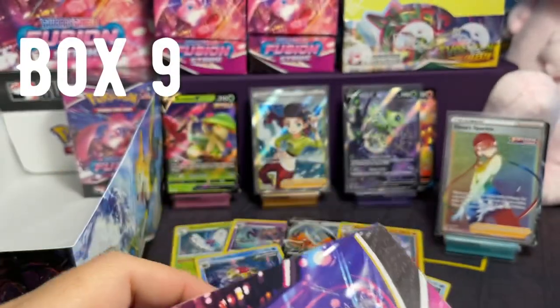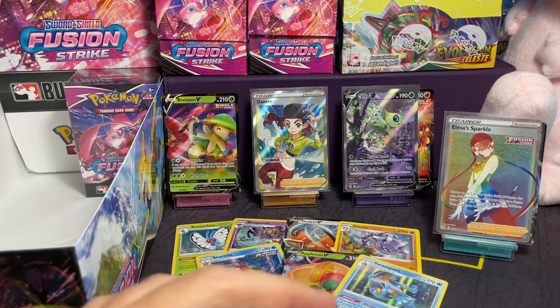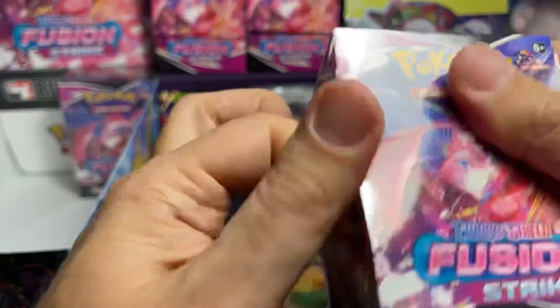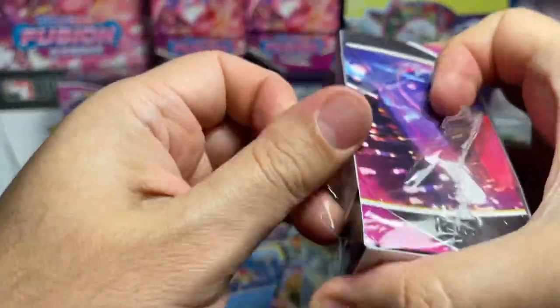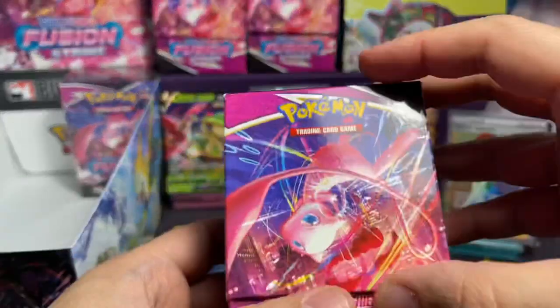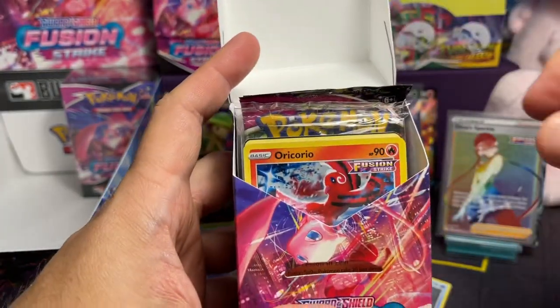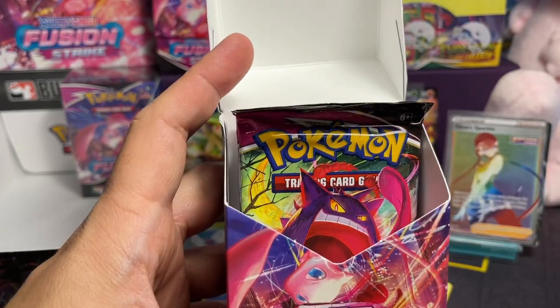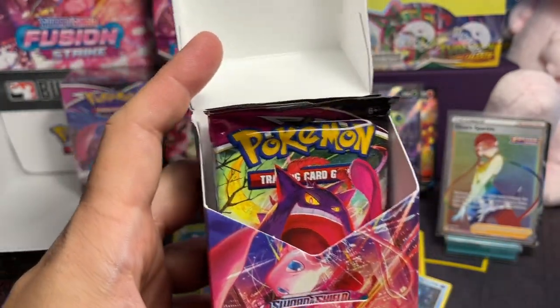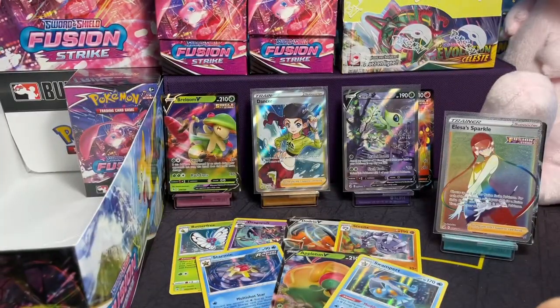Box number nine. Let's see if our last two boxes can bring us the magic. Last pack magic. Still not done — let's see if we can pull another alt art. No VMAXs blows my mind. I don't know the set list, haven't been paying attention. So there is a high possibility — Oricorio! Alright, that means it's a good box. But yeah, no VMAXs — super, super weird.